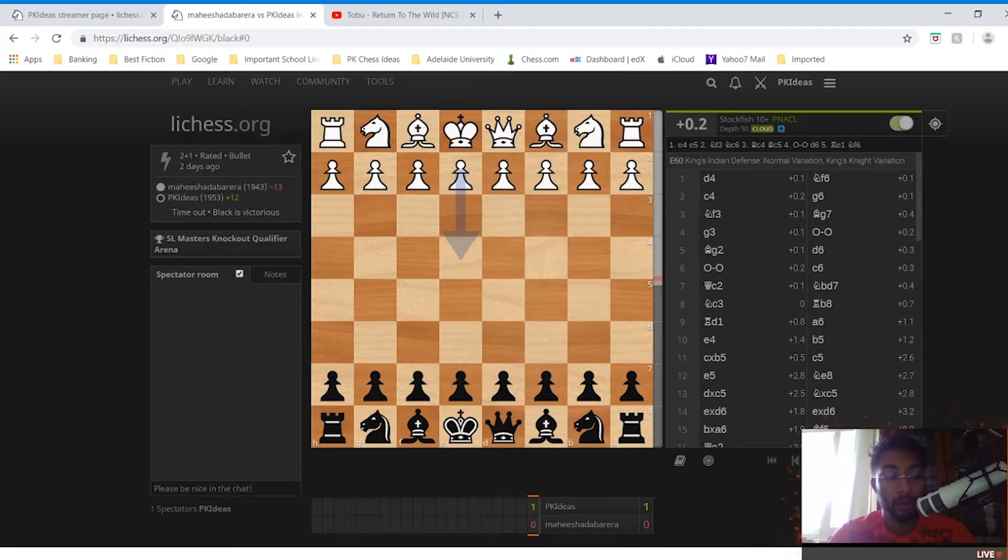I joined this chess group and this tournament. The first one I'll be displaying on this channel is called the Sri Lankan Masters Knockout Qualifiers, which is basically qualifying for a knockout tournament. The top five will be put into the knockout tournament. If you watched the live stream, you already know what happened. Here is the first game, which I played against Mahishada Barrera — I am black.